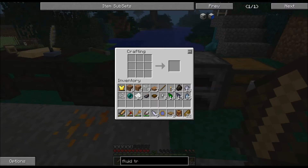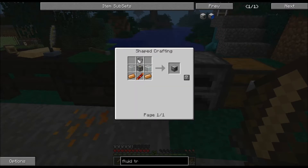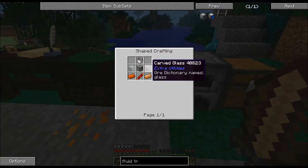What you need is a fluid transposer, and what this basically requires is two copper, one redstone reception coil, one machine frame, one bucket, and two square glass.